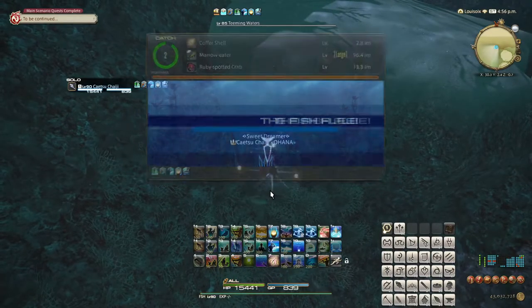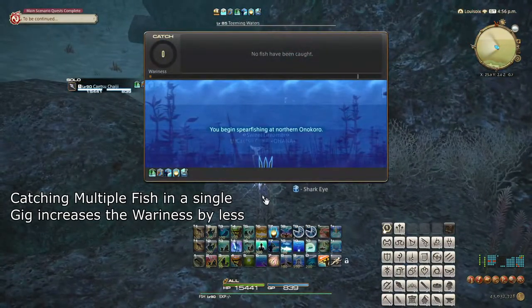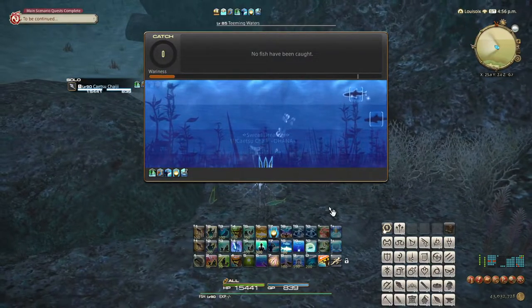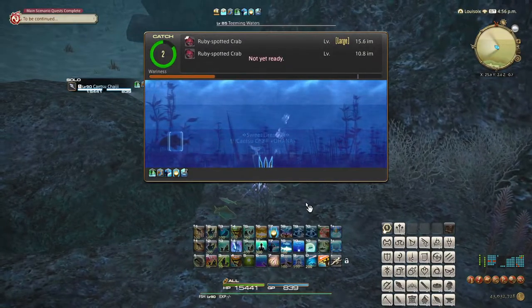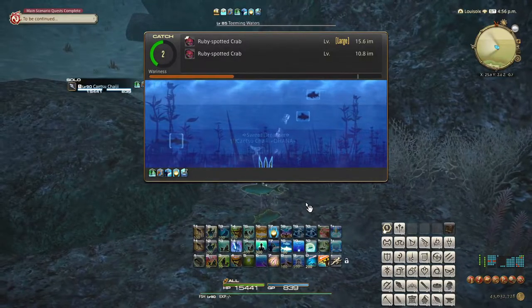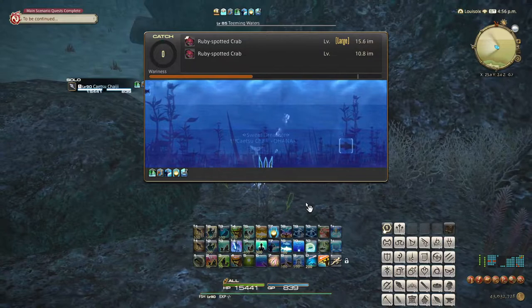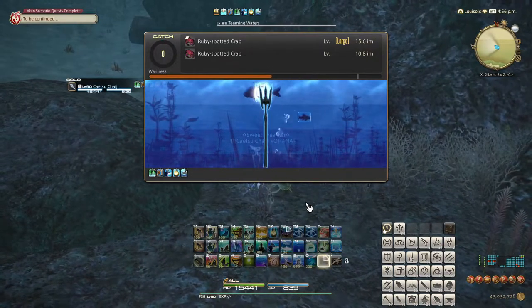As the minigame progresses, the wariness bar increases. When it is completely filled, the game ends abruptly. Every use of Gig also increases the wariness by a bit. The Catch Counter in the top left of the menu increases with each fish you catch, and resets if the circle completely empties. The higher your Catch Counter, the slower the wariness meter will increase. The aim is to catch as many fish in as few gigs as possible, without waiting too long.